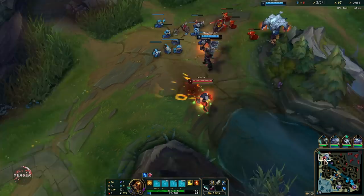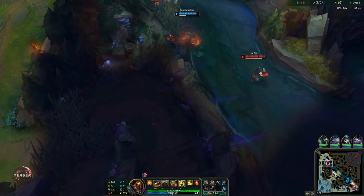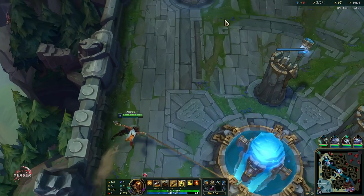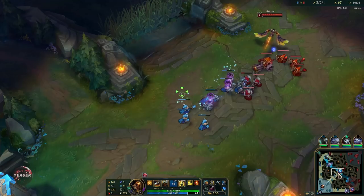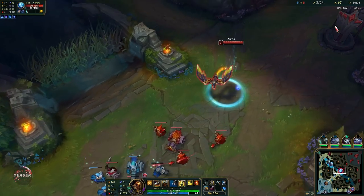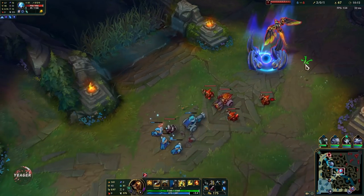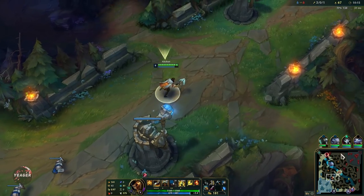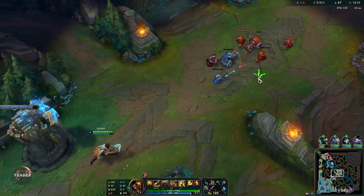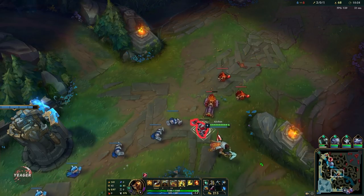We will be building towards Kraken Slayer — that is the highest DPS item for AD carries. You get the true damage, and of course we are playing a scaling build. It's gonna be decent early game but super strong in the mid and late game — like insanely strong. Just try to abuse that W whenever possible: use that Q and hit the entire enemy minion wave, combine that with your passive, and you should be able to push out decently fast.